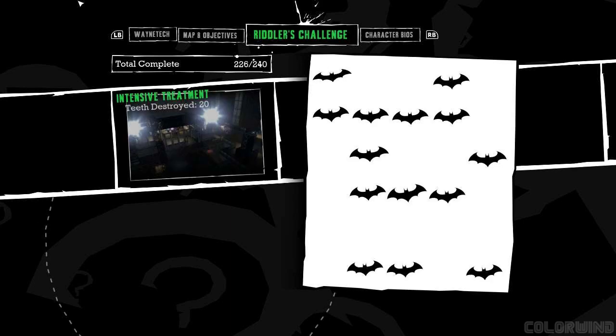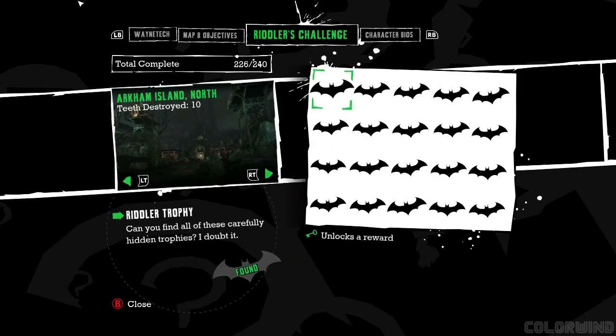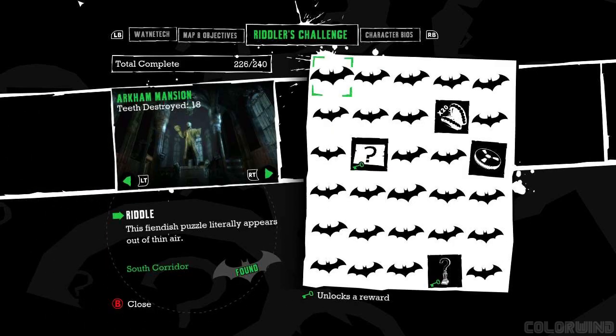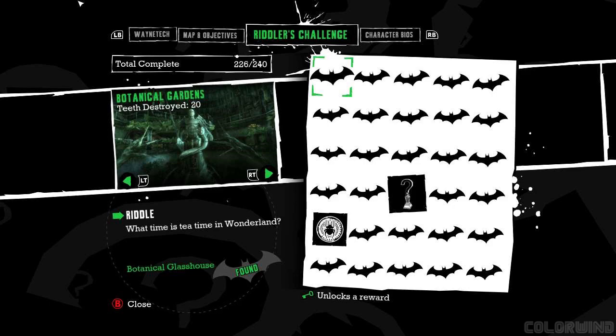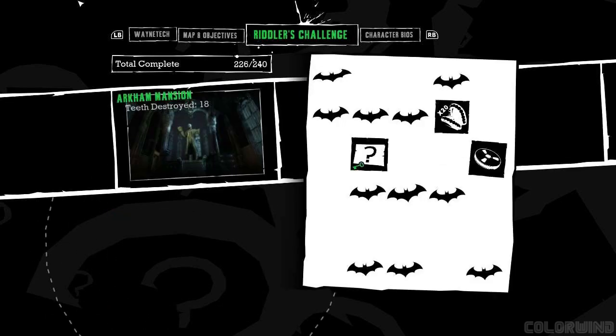Let's see — medical facility. I'm already doing that. Shut up, Riddler. Got the medical facility, which is to the east. The mansion and the penitentiary. Joker's to the east as well. So let's do the botanical gardens and the mansion next.